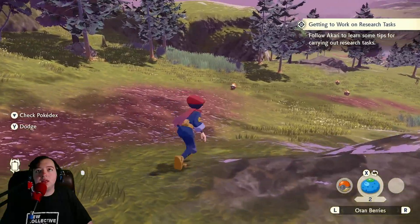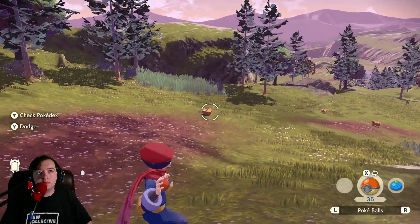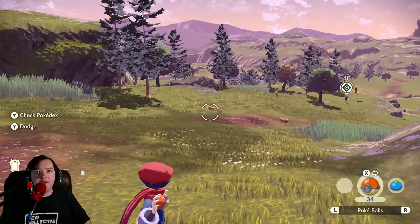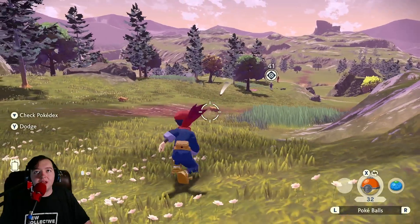So let's see. I can sneak, right? Wait, that's an Oran Berry. That's so cool — we can just open it up. Different forms obtained. Number defeated. So I think forms count as like male and female too, so if we get a male and a female version, those are both different forms, I think. How far can we throw Poké Balls? Oh, and it gives our Pokémon experience too. We can throw them pretty far, but we've got to kind of angle it right.